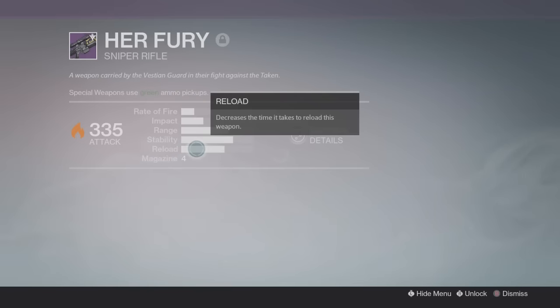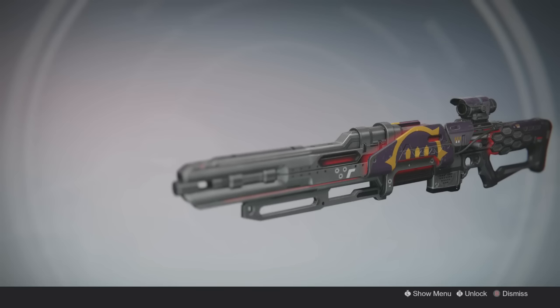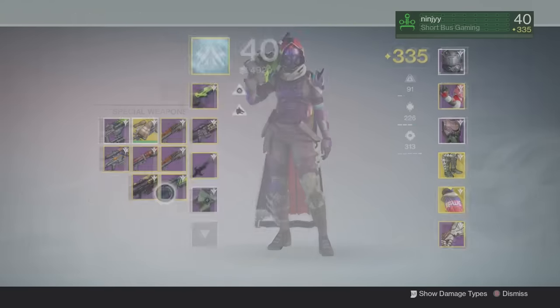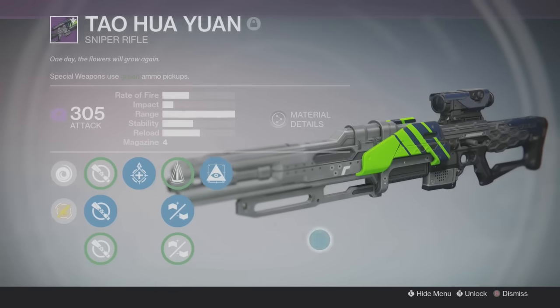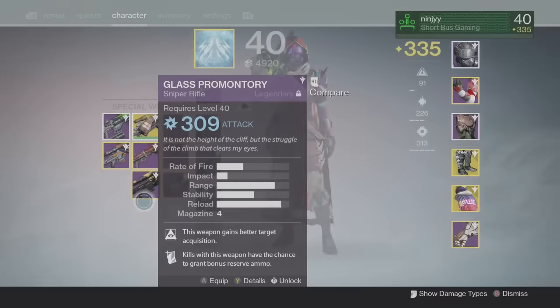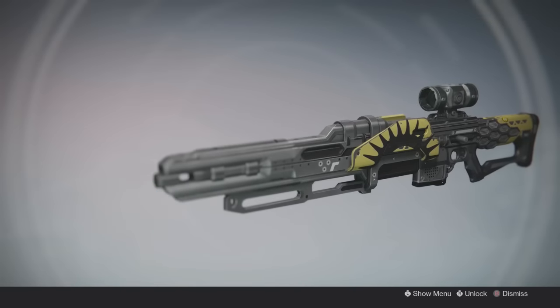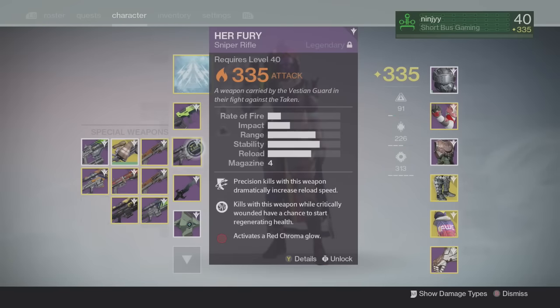Here is Her Fury. I think it's a really sweet-looking sniper rifle. I really like it — I got the red chroma on it, it's definitely sweet. This is the same model as the Tau-Hua-Yon, whatever it's called, and the Glass Promontory — same reskin, that interesting-looking sniper rifle.